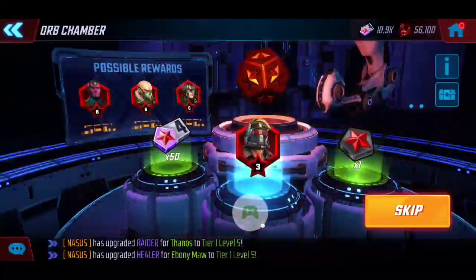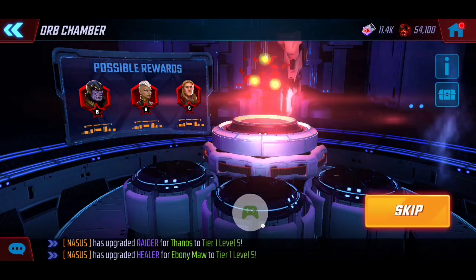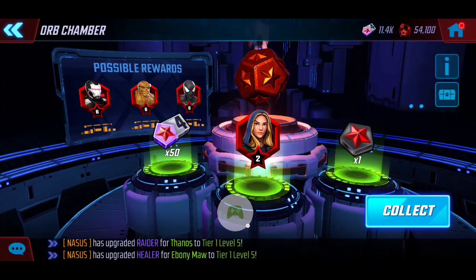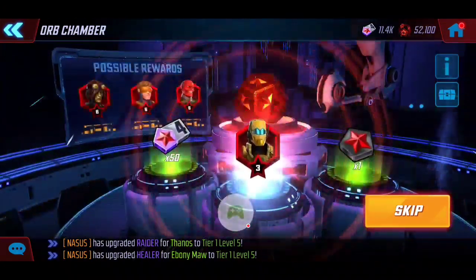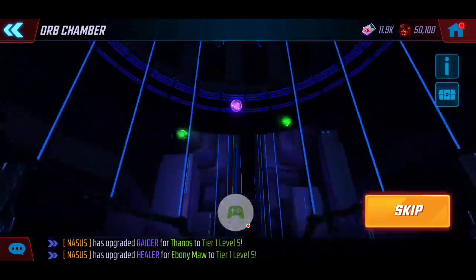Starting off we get a blue — a three red for Star-Lord. Not too bad, unfortunately it's a duplicate, but it adds to our elite credits. Already off the bat we do have a three-two red. I'm liking the luck here, so let's open a few more. Ideally it would be nice to end up with a three red, but if not, at least we walked away with the two, and that's quite all right.